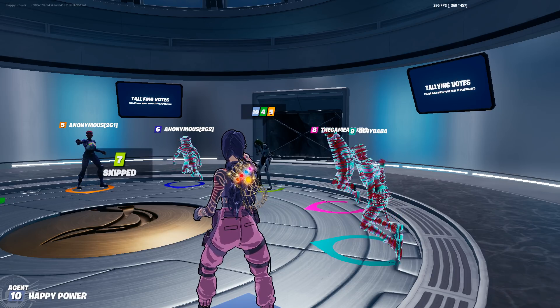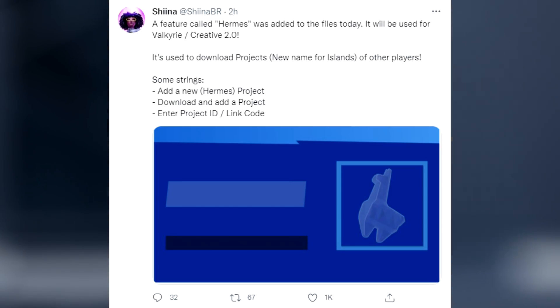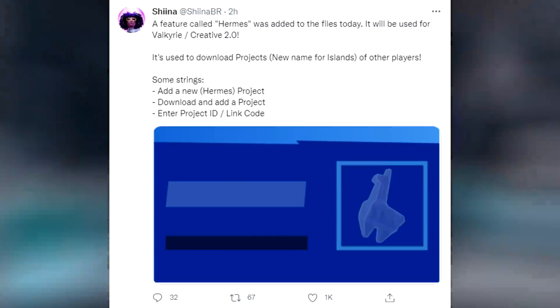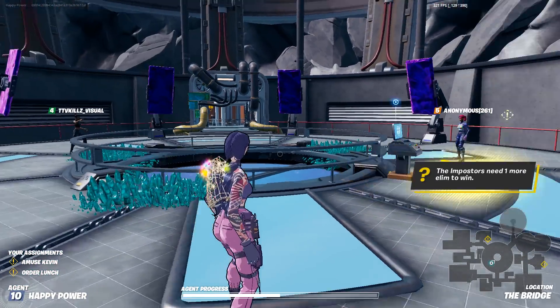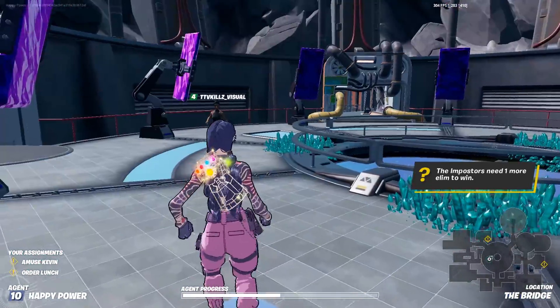A feature called Hermes was added to the files today. It will be used for Creative Mode 2.0 — specifically to download projects and islands from other players. Sub-strings include 'download Hermes project,' 'add a project,' and 'enter project ID/link code.' Creative Mode 2.0 is still being worked on and we could be seeing it very soon.